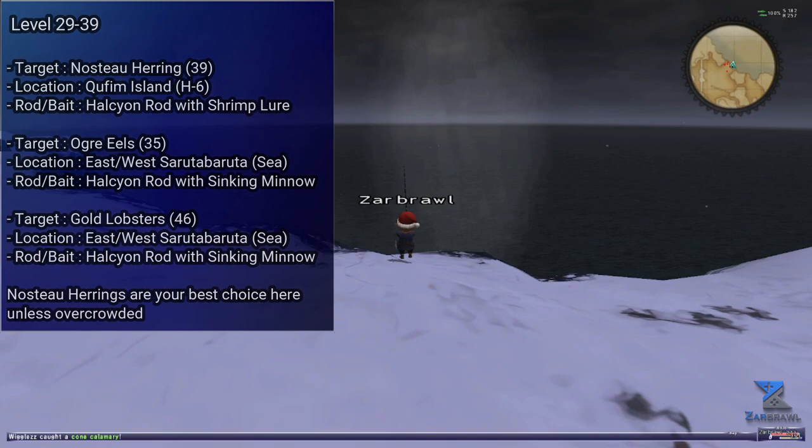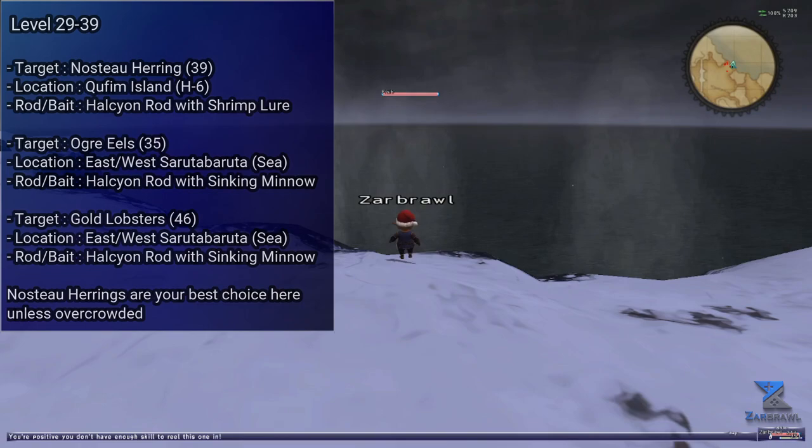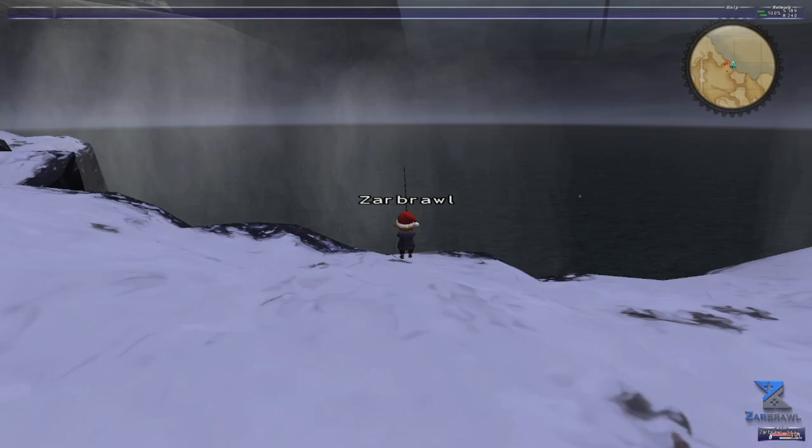Another alternative are Ogre Eels and Gold Lobsters, which can be caught in East or West Sarutabaruta in the ocean using a Halcyon Rod with a Sinking Minnow, which can both be NPC'd for some change. The Eels will cap at 35, and the Lobster can provide skill ups for up to level 46.